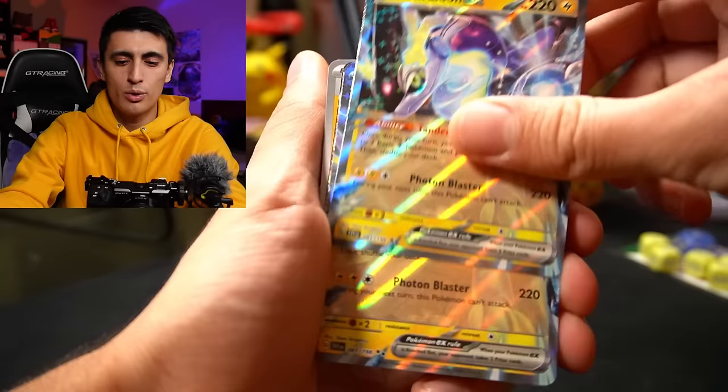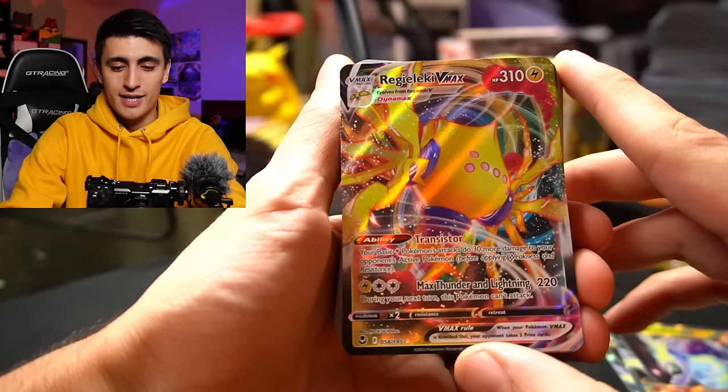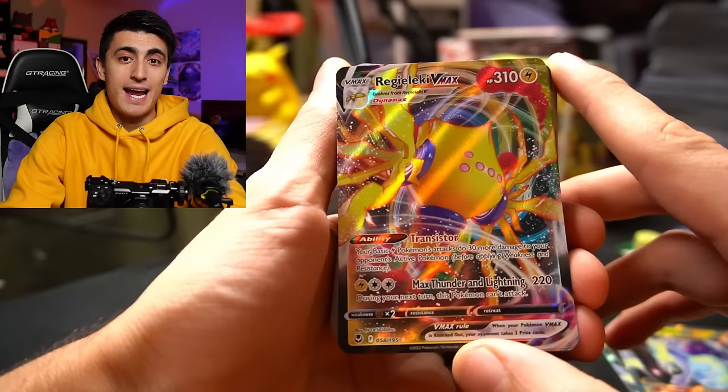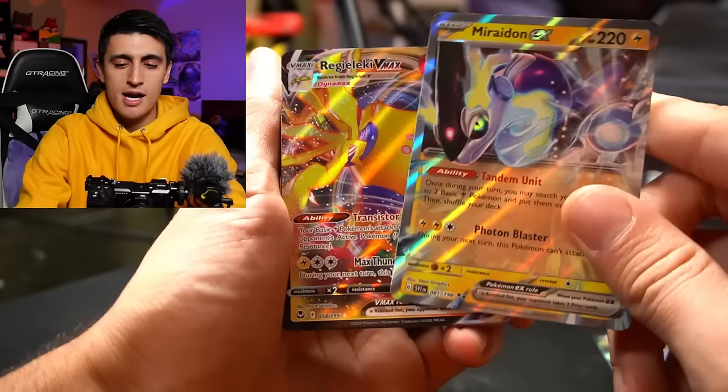Next up we have the VMAX and V Pokemon. We have Regilecki VMAX. Because Miradon is a basic Pokemon, it pairs very well with Regilecki VMAX, which has the ability Transistor. It says your basic Electric Pokemon attacks do 30 more damage to your opponent's active Pokemon — very handy. It also has the attack Max Thunder and Lightning for one Electric and two Colorless, doing 220 damage — basically the same as Miradon EX. And on top of that, it has free retreat, which is very, very important in the Pokemon card game.